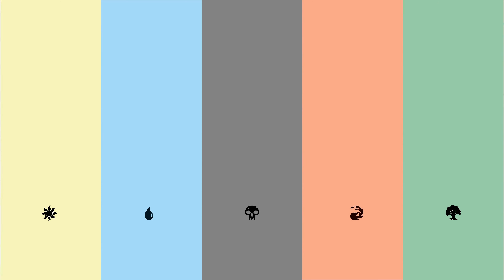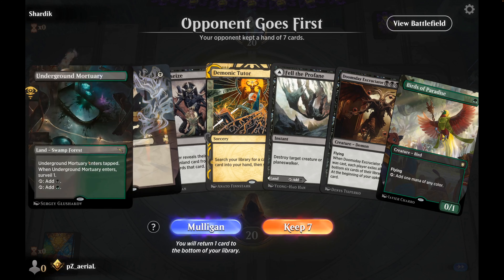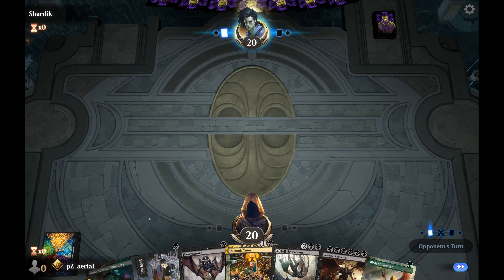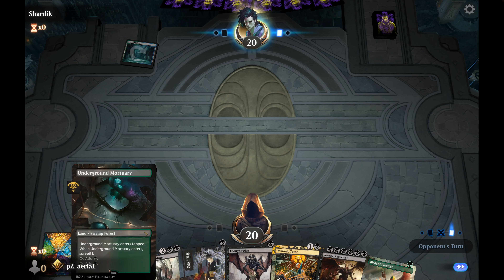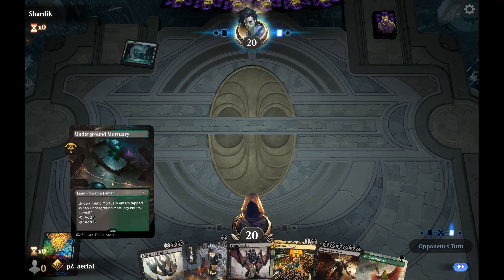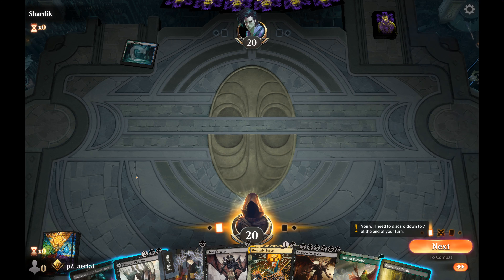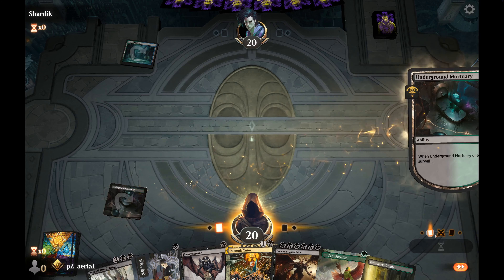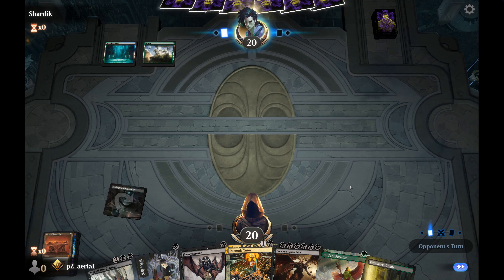Round two — Birds of Paradise is our acceleration; Dark Ritual can get us a slightly early Doomsday Excruciator. No untapped green sources, but it's a fine hand and we have the draw. We see a Breeding Pool — could indicate Show and Tell. I set up Thoughtseize on turn one; Birds of Paradise on turn two. We'd like Altar of Dementia off the tutor.